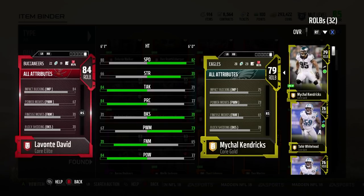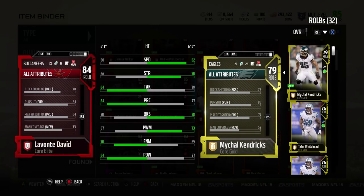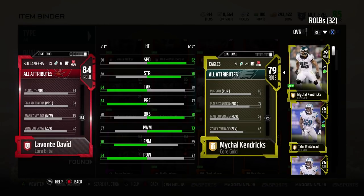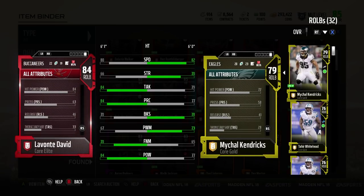He's a pure 4-3 linebacker. It's important that a 4-3 linebacker is able to pursue the ball. Pursuit's at 84, and you want him to run around blocks, not so much through them. We're going to see a little clip later of him showing off that low power move and low finesse move.